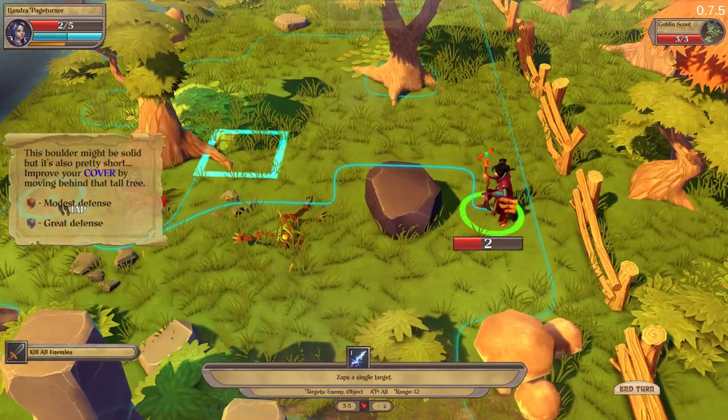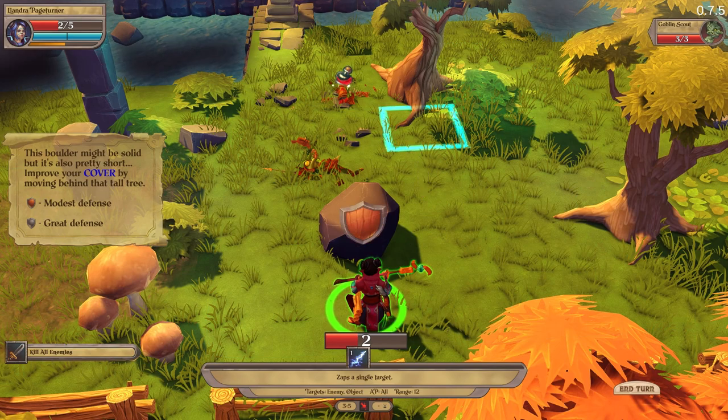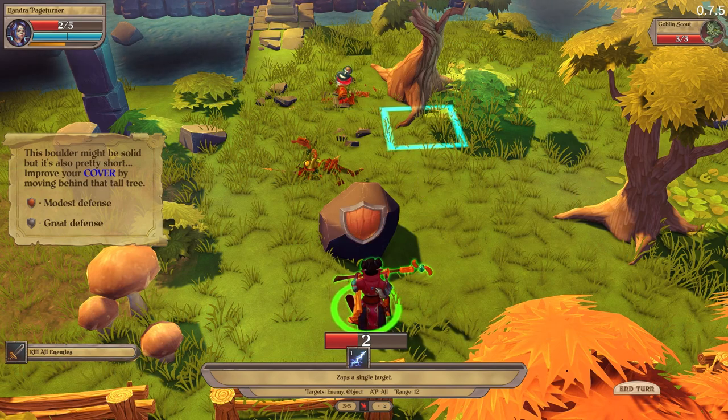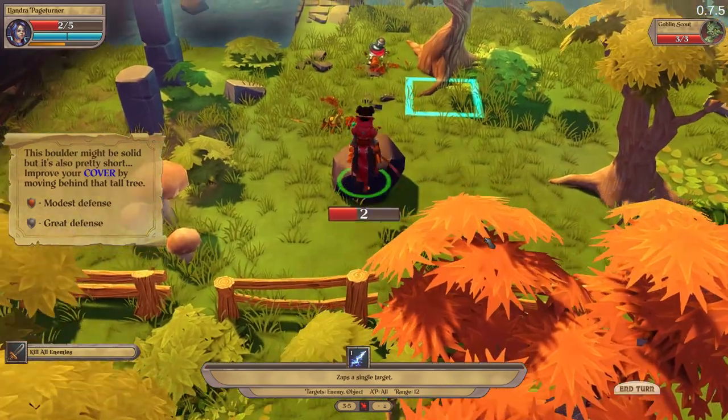So this is how the cover system works. A wooden shield icon means modest defense, and an iron shield means great defense. Let's go over here.